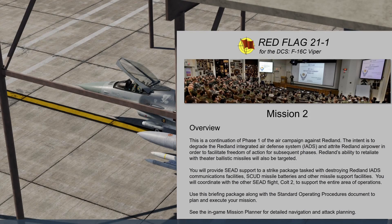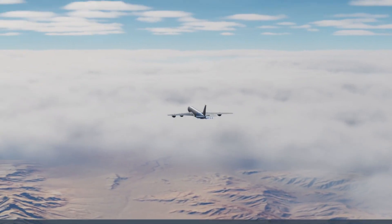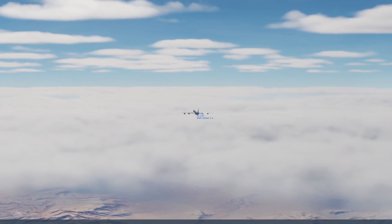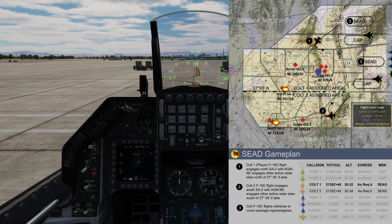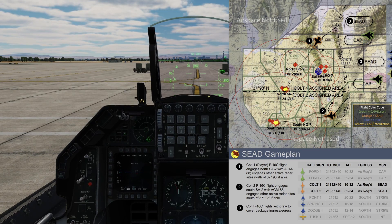We're back in the Red Flag campaign for the DCS Viper. While I get the ship ready to fly, we'll review the mission. Our goal this time is to provide SEAD support — that is, to suppress enemy air defenses. We're going to take a wing of four F-16 Vipers, each armed with an AGM-88 high-speed anti-radiation missile, or HARM, into the combat theater to specifically seek out the SA-2 SAM launchers.